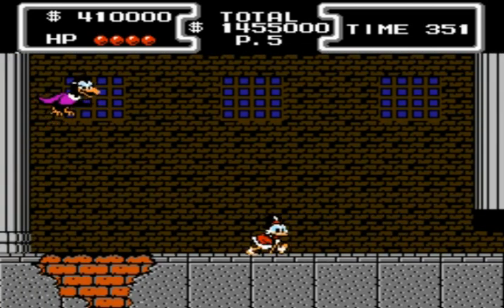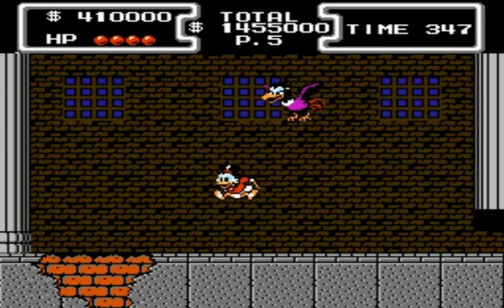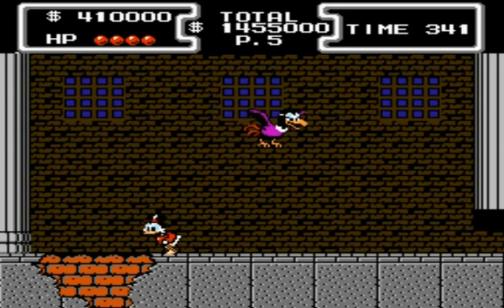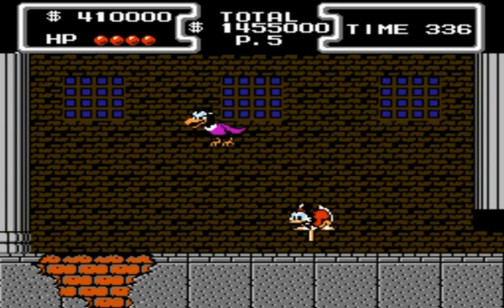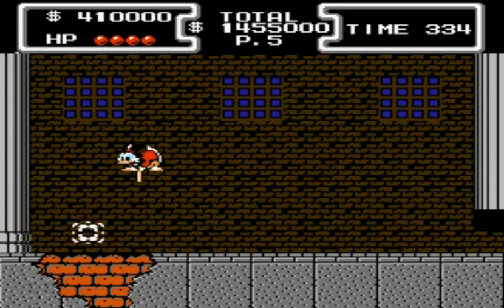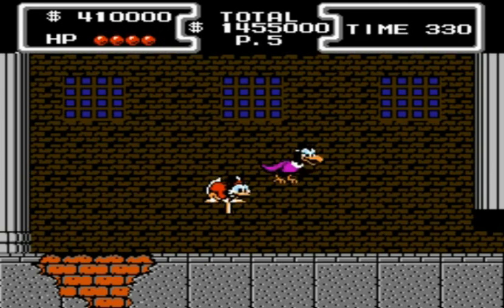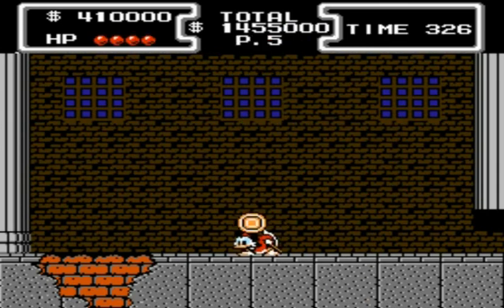Here's the second boss, which is Magica De Spell, one of the actual enemies from the DuckTales cartoon. What she does is fly around as a vulture, and then she'll come down and launch three lightning bolts out. The best time to hit her is right before she throws the lightning bolts — you jump over them so they don't hit you. She doesn't do any damage to you while she's in vulture form. Sometimes she turns into the vulture pretty low so that you can just hop right on her head, like I was able to do for the last two hits.